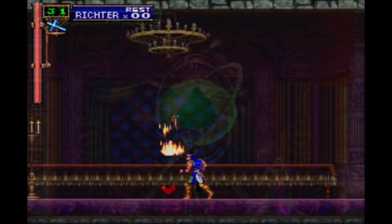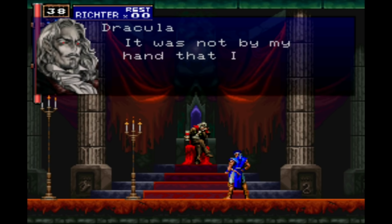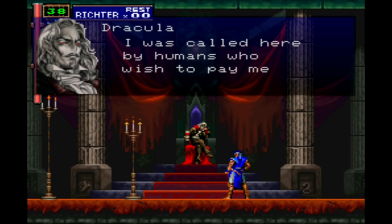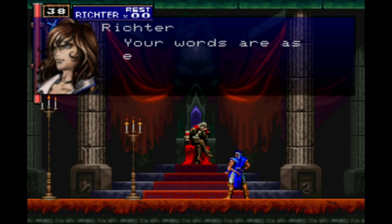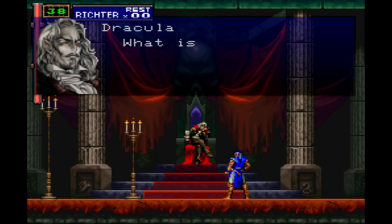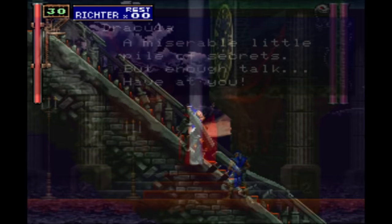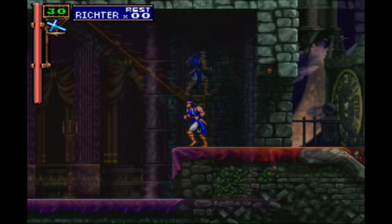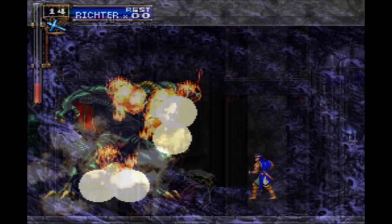When you start the game you'll discover it's voiced, but it's voiced to the classic standard that only PlayStation 1 games ever manage to reach. 'Die monster, you don't belong in this world.' 'It was not by my hand that I'm once again given flesh. I was called here by humans who wish to pay me tribute.' 'Tribute? You steal men's souls and make them your slaves.' 'Perhaps the same could be said of all religions.' 'Your words are as empty as your soul. Mankind ill needs a saviour such as you.' 'What is a man? A miserable little pile of secrets! But enough talk — have at you!' Here's a random secret I found by chance: I was jumping around as Richter and I knocked a brick off which opened a button. I hit the button and that made some steps happen. Symphony of the Night is just full of secrets — there are so many hidden rooms.